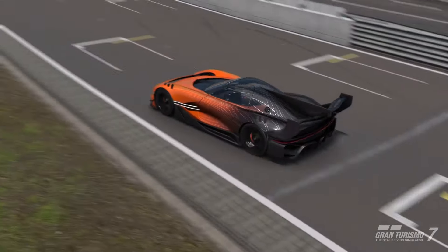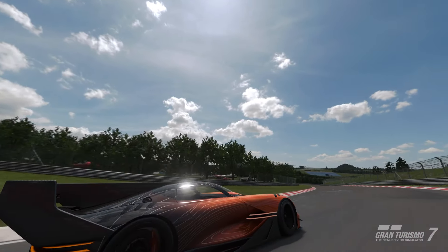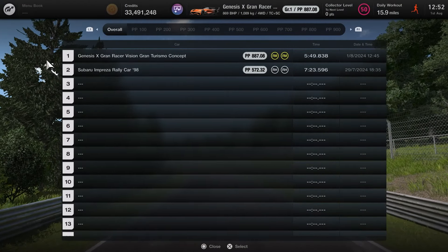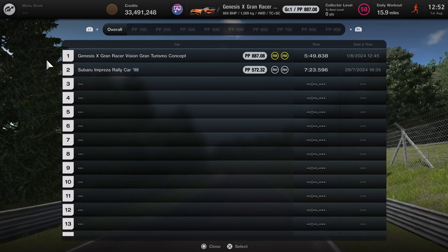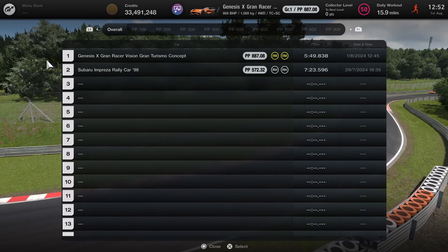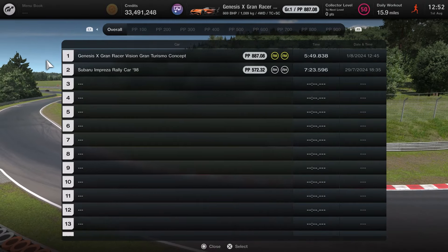So the Genesis VGT goes across the line to finish our second ever lap of the Nordschleife on our new lap time leaderboard. So let's check out where it managed to place. There are only two cars on this list and the Genesis Grand Racer does manage to come in first place. With a PP rating of 887.08 on the racing medium compound of tyres, it does it in a time of 5 minutes 49.838 — our new leader on the lap time leaderboard.